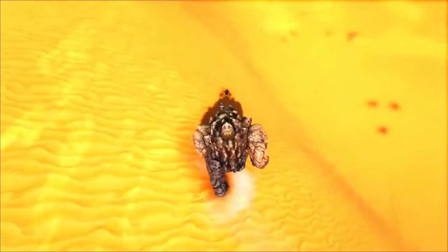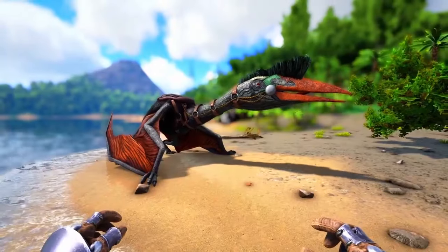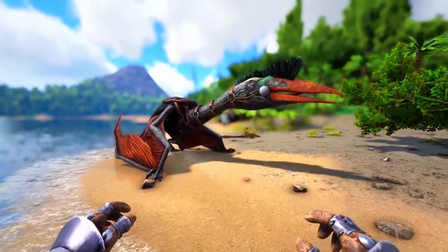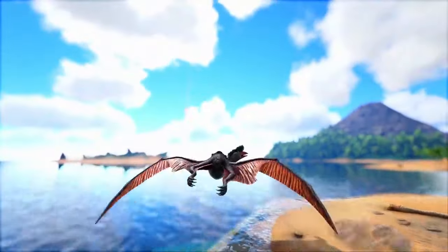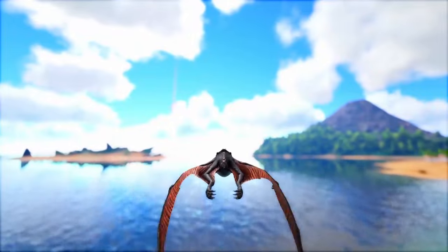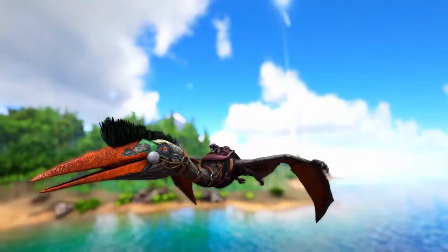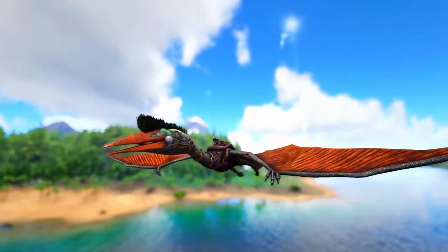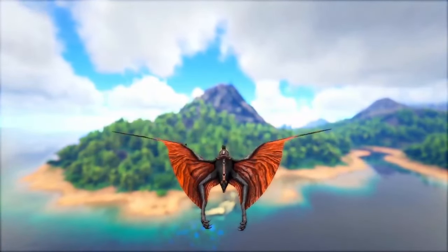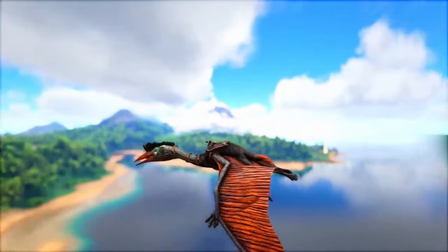However, its movement speed is a bit of a downside. In at number 3, we have the Quetz. It is an aerial platform — the Quetz serves as a flying platform capable of carrying massive amounts of weight in its platform saddle, which allows players to build structures on its back, essentially turning it into a mobile base. This feature is invaluable for base building, resource transportation, and mobile operations. The Quetz's combination of flying ability, high weight capacity, and the platform saddle makes it one of the most versatile creatures in the game, utilized for base building, resource gathering, taming, combat, and transportation.